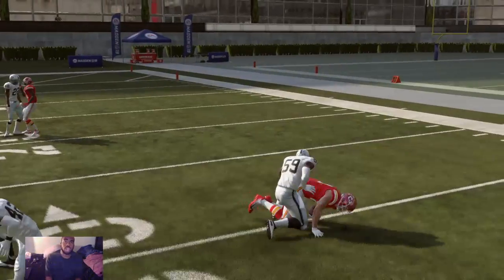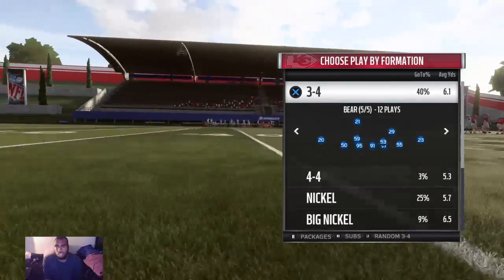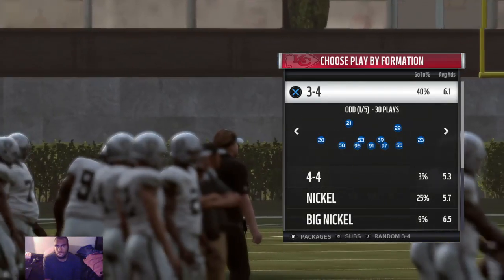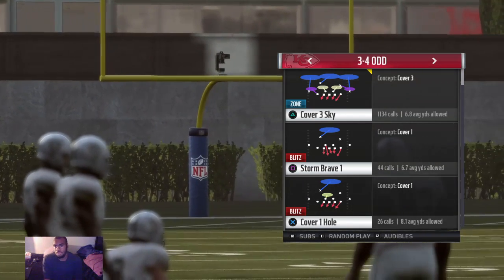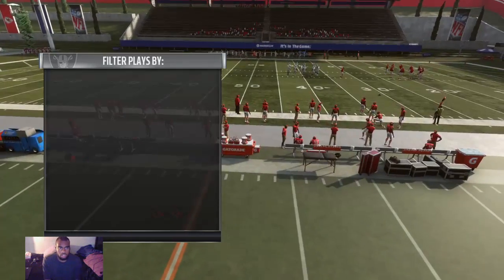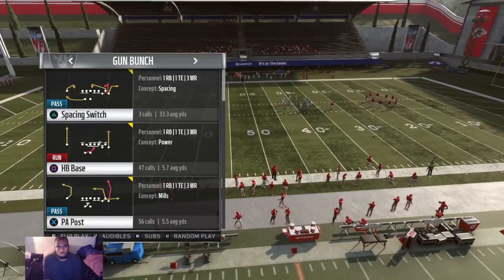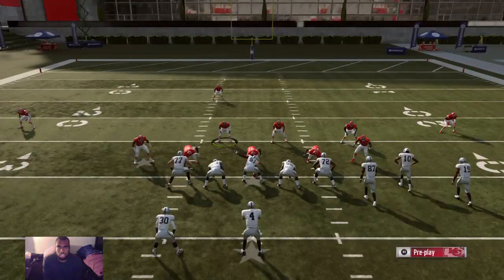What we're gonna do is teach you guys how to run a little blitz in 3-4 Odd. I'm using the Giants playbook, but really any playbook that has 3-4 or 3-4 Odd in it you can definitely use. This is Cover Three Scout — one of the basic plays to use in the game — and I'm gonna do it against a Bunch formation, just any random play in Bunch.